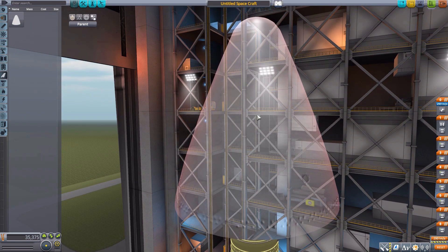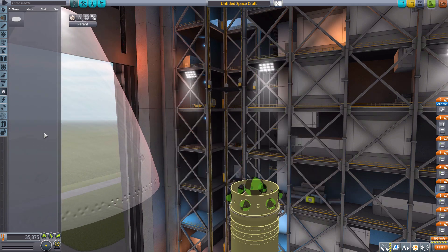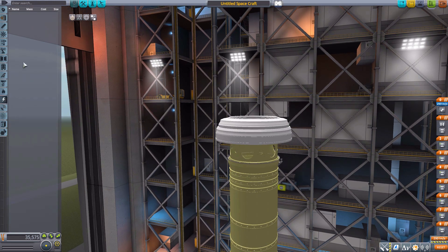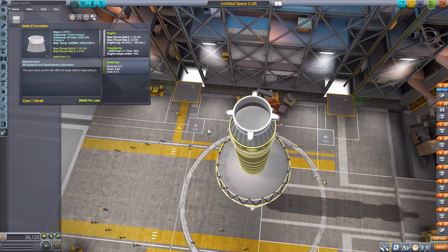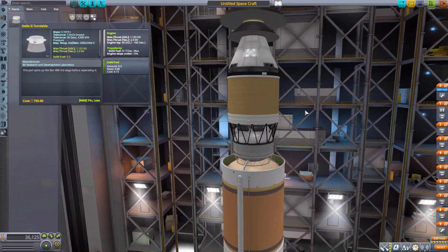In Aerodynamic we have the Delta 4 Heavy nose cone. In Thermal we have the RS-68 thermal protection — some lovely thermal shielding. In Utility, the final part is the Delta 2 turntable, which has a little rocket booster producing 2 kilonewtons of thrust that fires in one direction to spin the stage — a neat little device.